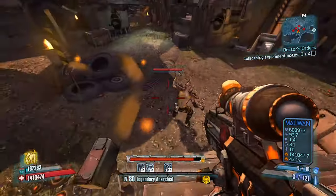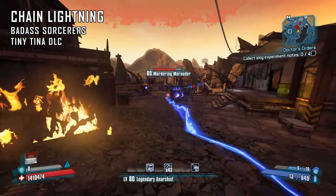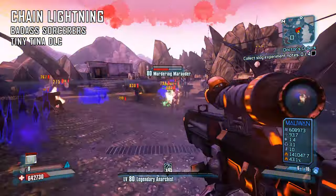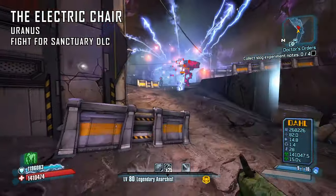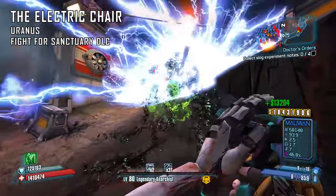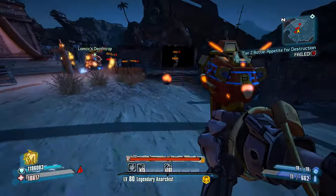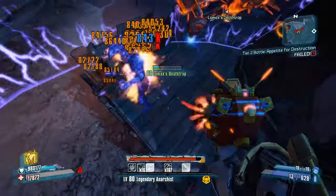The first grenade is the Chain Lightning from the Tiny Tina DLC, which drops from Badass Sorcerers — the most common place to farm them is in the Lair of Infinite Agony. We're using this one mainly as a healing grenade; paired with a Grog Nozzle it heals instantly as it impacts nearby targets and chains through multiple enemies. It can also take down shields of most mobs pretty easily. The second grenade is the Electric Chair from the Fight for Sanctuary DLC that drops from Uranus — a Tesla grenade that shoots out multiple child Tesla grenades and ends with a giant shock explosion. It's a solid grenade for healing or damage, though it will always have a long fuse. There are a lot of weapons and items we didn't cover, so we'll see some additional items in Digistruct Peak and others in the spreadsheet in the description.